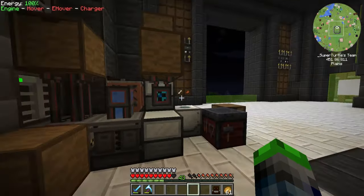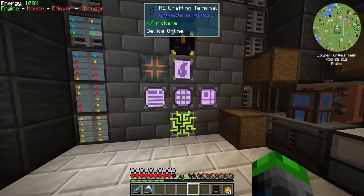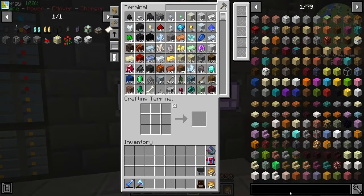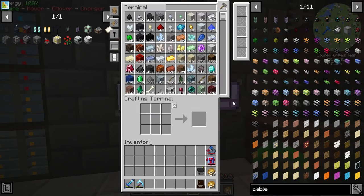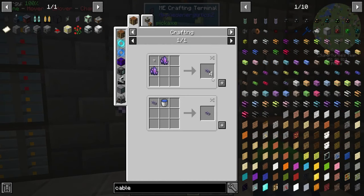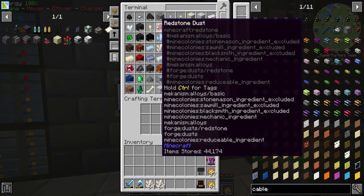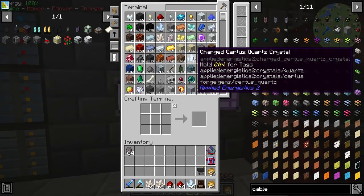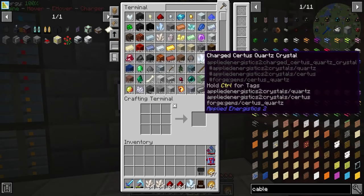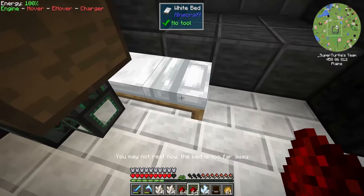Getting on to the auto crafting we wanted to do today — we're going to need to make some dense ME cable. First we need some more fluix crystals. I'll find a way to automate this in this pack; I know there were some supporting mods that used to automate this for us but we'll find a way, which shouldn't be too difficult.